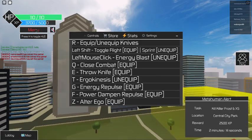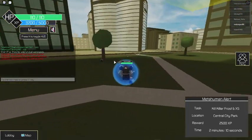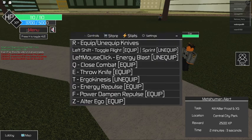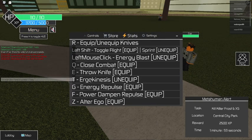The next one is energy blast. I think it's Control — I wasn't able to do it when I was testing out. When I bought the person I was testing, I wasn't able to do that or that.